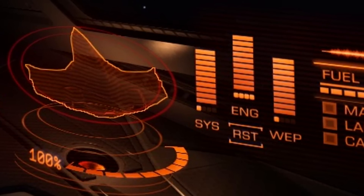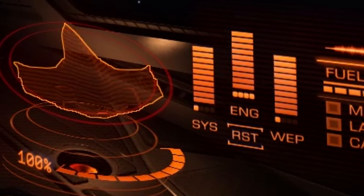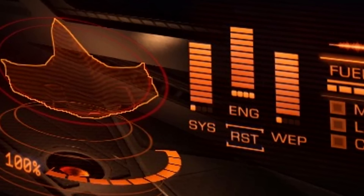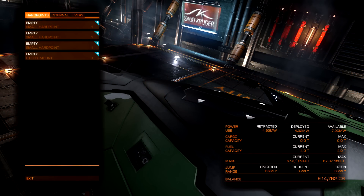Also, all power to the engines at all times - four pips to engines - so we're going to be going at the maximum top speed we can at all times. Going into the first test ship, this is the Eagle, and the one you're seeing right now is the light version.